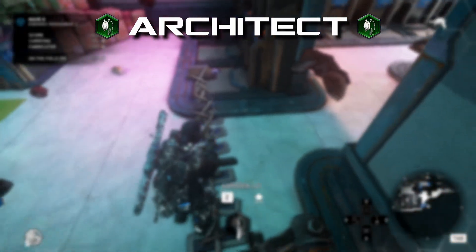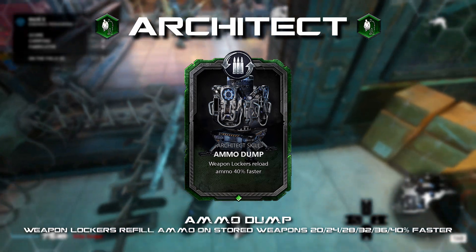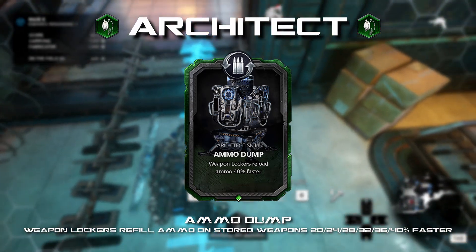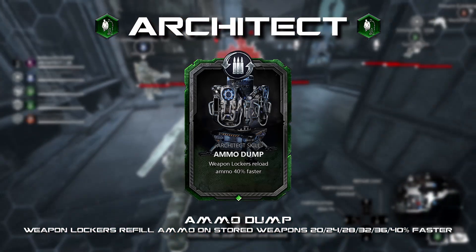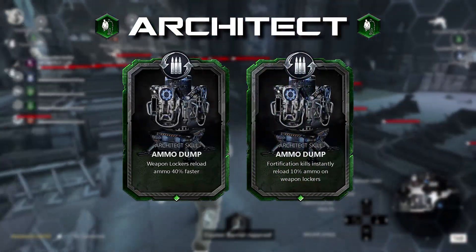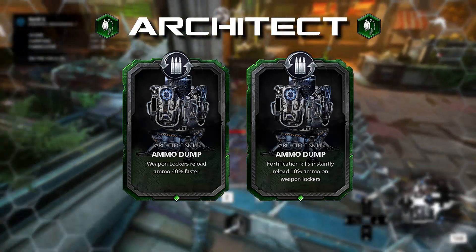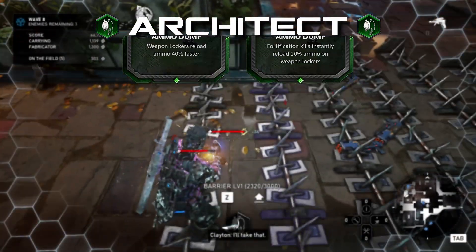Ammo Dump: weapon lockers refill ammo and stored weapons 20 to 40 percent faster. Giving the Architect a boost to their own weapon lockers would allow them to not be outclassed by Mechanics or Robotics Experts in this area, leveling the playing field. Alternatively, this card could refill ammo instantly — say 5 to 10 percent — for each kill the Architect gets with a fortification. Only a single version of these two ideas should be implemented, but let me know which one you would prefer.